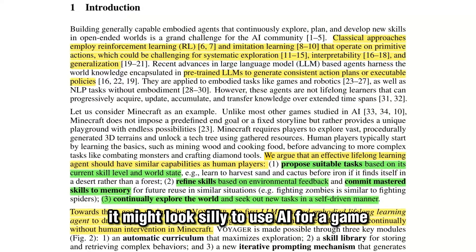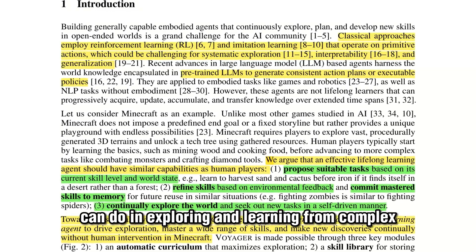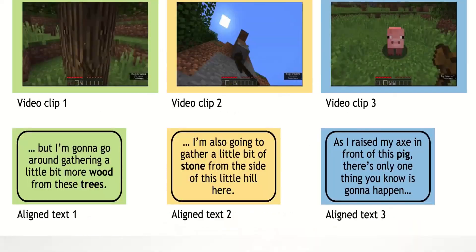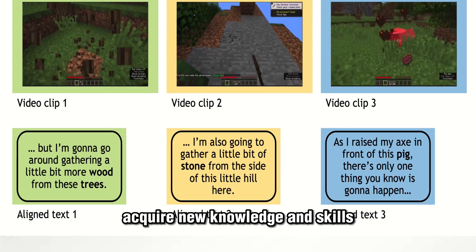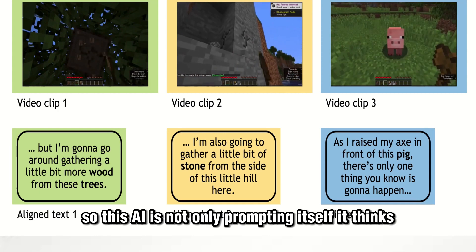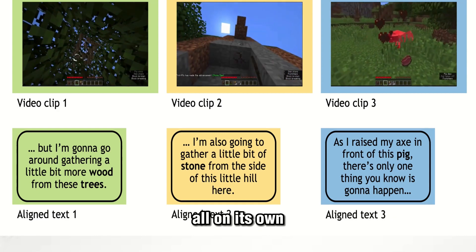It might look silly to use AI for a game, but this paper pushes the limits of what AI agents can do in exploring and learning from complex virtual environments. It showcases how these agents can on their own acquire new knowledge and skills. This AI is not only prompting itself — it thinks, makes decisions, and executes actions all on its own.